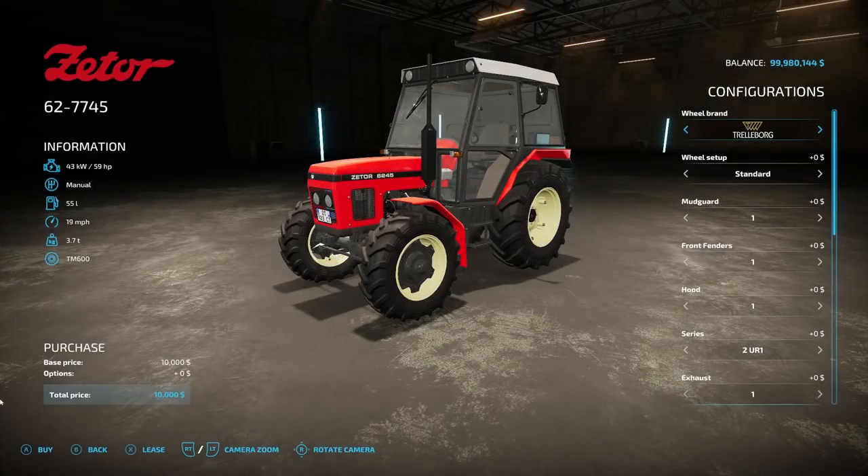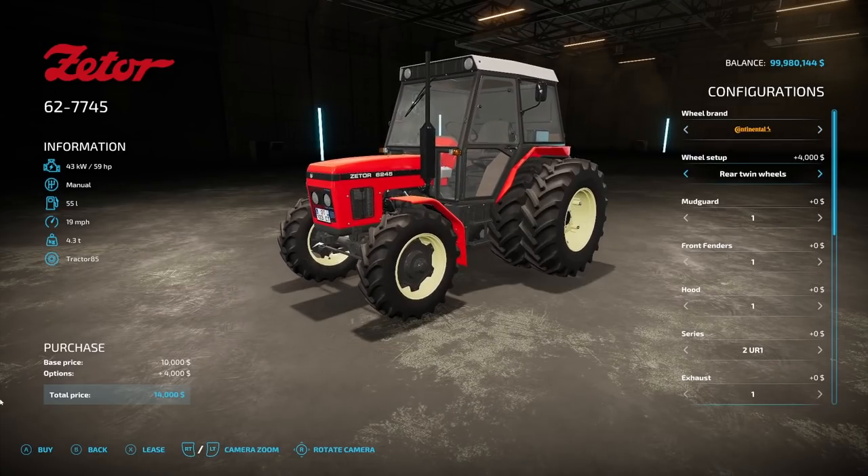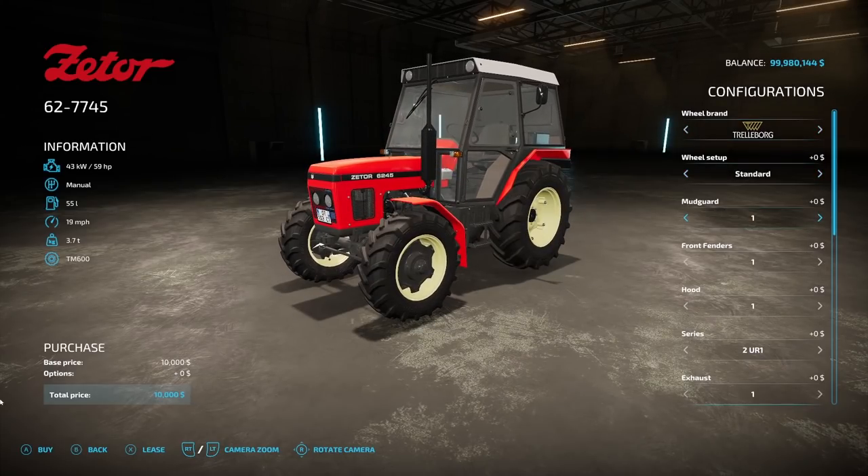The first mod to talk about is the Zeter 627745 from Smetty. This is 59 horsepower, so it's very small. Manual transmission, 55 liters of fuel, 19 miles an hour, 3.7 tons, $10,000 — pretty cheap. Configuration has a lot of stuff: Trelleborg, Continental, Fridistine tire brands, various wheel setups including standard, spacer, rear twin wheels, narrow tires, mud guards, front fenders, hood options, and series options.